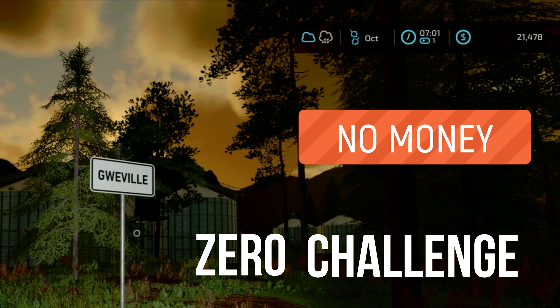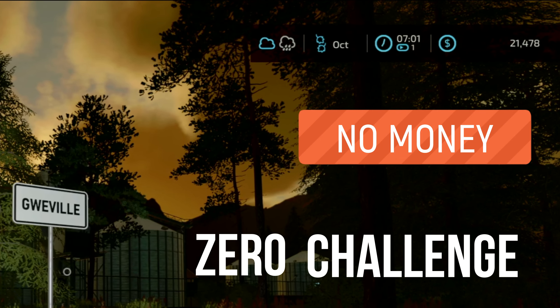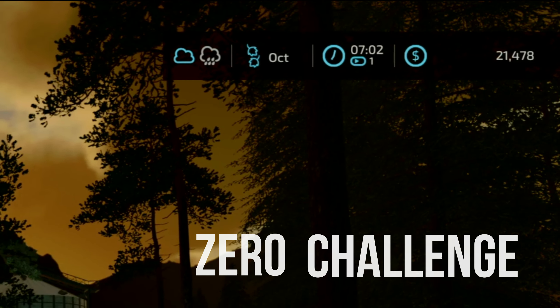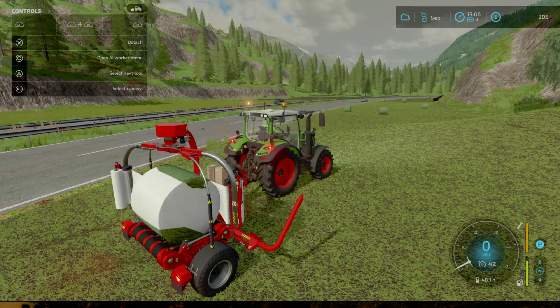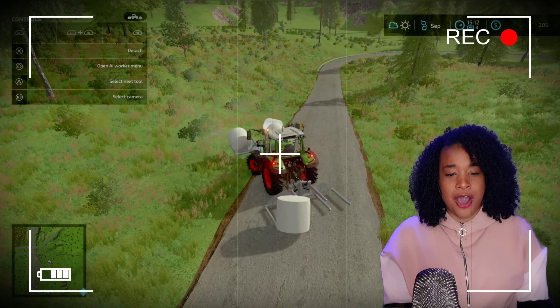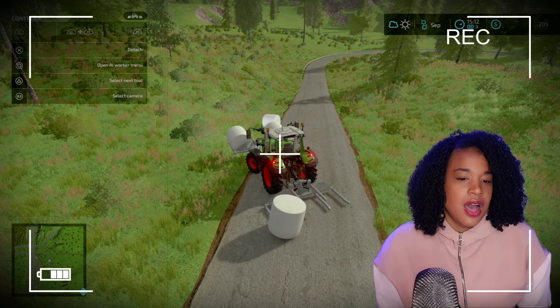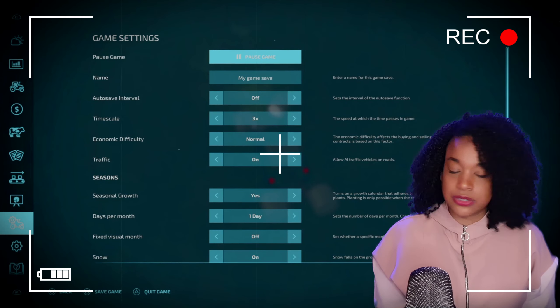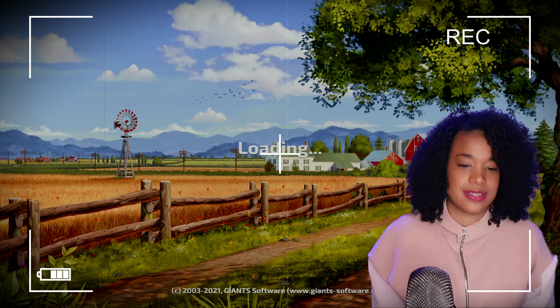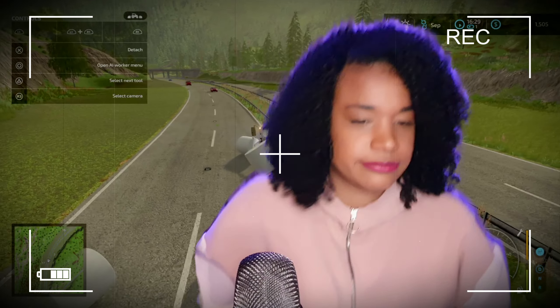Hello everyone and welcome to a new episode of Farming Simulator 22. We are playing on this amazing map called Newlands, and on this map we started the zero challenge, which means we started with no money. But as you can see, we now have almost 21 and a half thousand dollars in our bank account. We earned that money in the previous episode by completing a contract where we made silage bales.